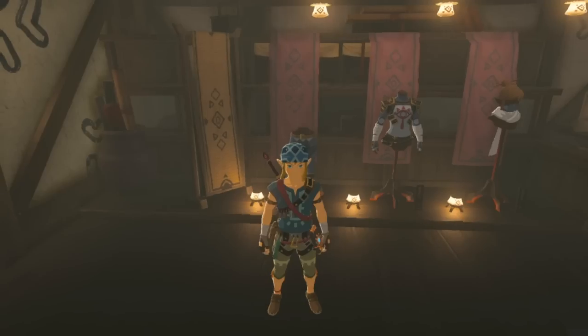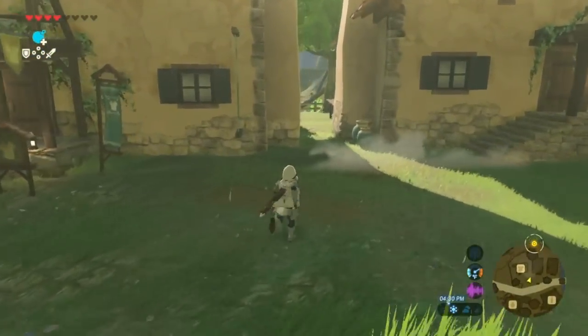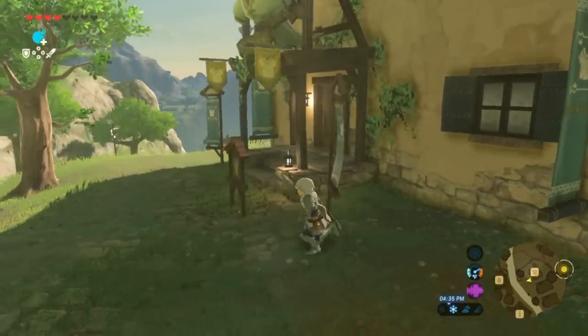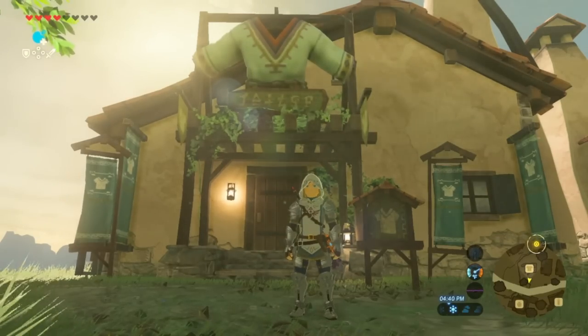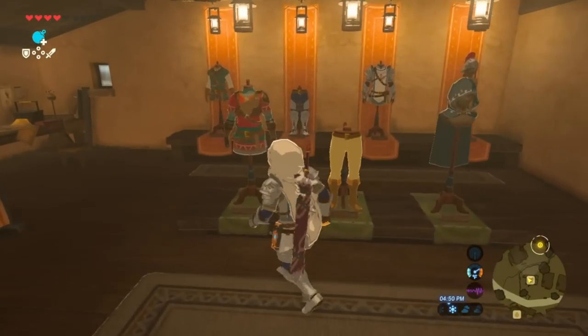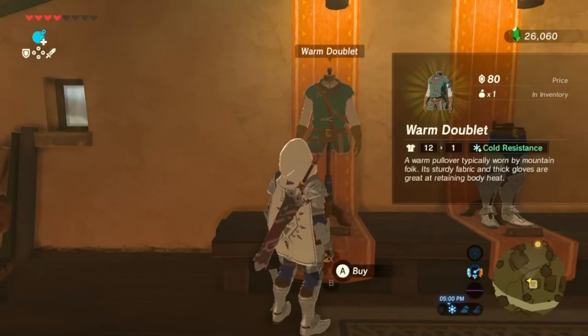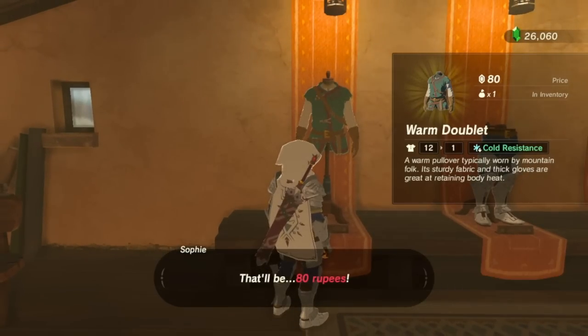Now let's move on to how to get the warm doublet. You want to head to Hatino Village and go to the shop that sells armor. You're going to go in and you'll see a bunch of other cool stuff you can buy, like the Hylian Tunic and the armor. But what you want to get is the warm doublet, and you'll be all set.